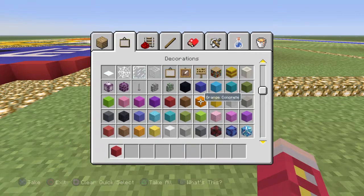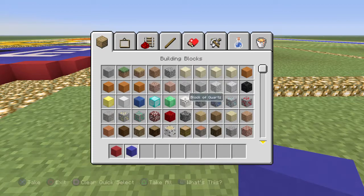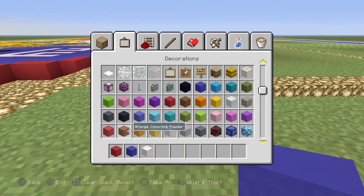What colors do we need for this particular build? We're going to need a red, a dark blue, and a white. Let's go over to our favorite color - quartz white block, there it is. And we're going to need a dark gray as well. We've used this dark gray quite a few times, so yeah, it's back again.